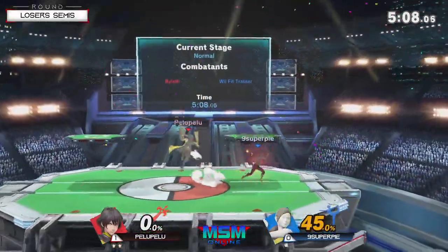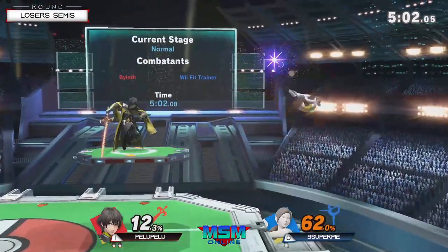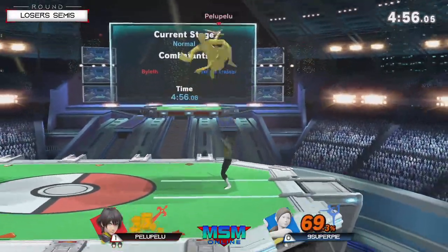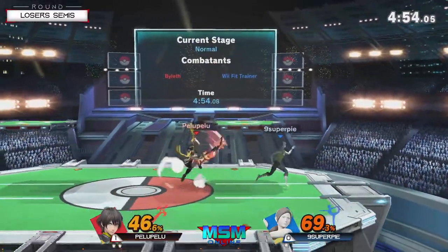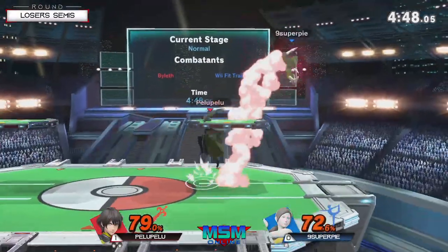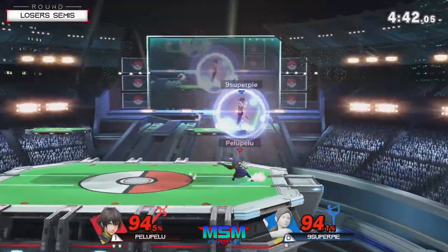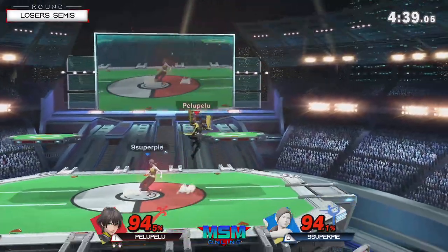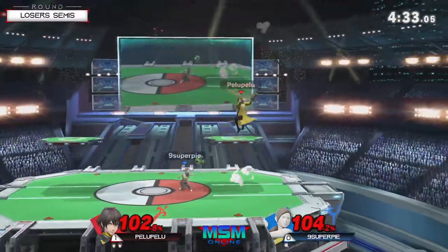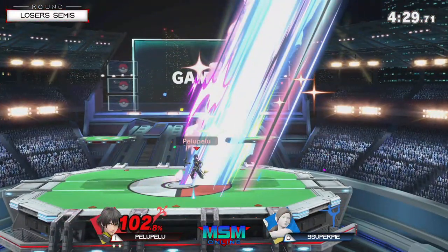Catches the roll. Still a really big lead right here for Pelu. Nice empty hop right into the grab — almost got another tipper forward air at a really scary position if you're not super safe at the ledge. Tries to snipe that landing with another forward smash. Some decent juggles coming in here — gets the deep breathing out, but no tipper on that back air, which would have been exactly what he needed to close off that stock. Nine Super Pi didn't have bad DI — just knows he's gotta stay away. And there's the up smash! Huge hitbox on that up smash.